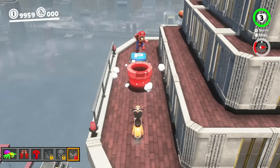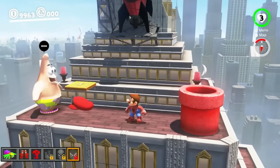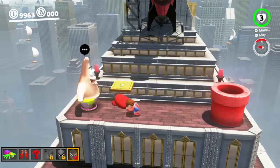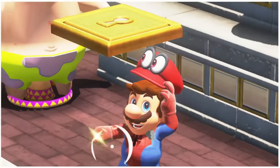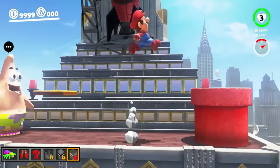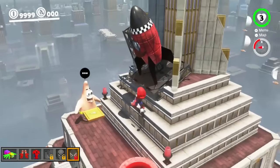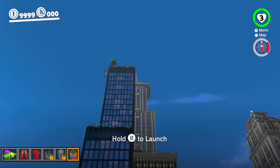The cage is gone, which means we should be able to get Cappy back just by walking into it. Welcome back, Cappy! Where's the real Cappy - is this the real Cappy or an imposter Cappy? This is too confusing. Anyway, let's go into this Spider-Man rocket and blast off into space to the next level where maybe we'll find our boots.